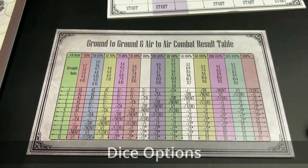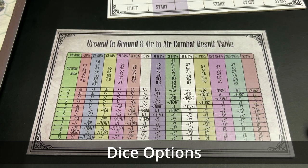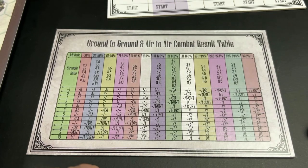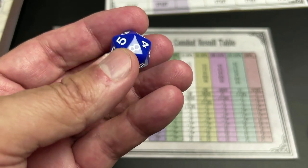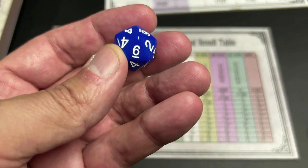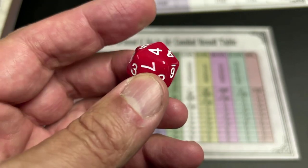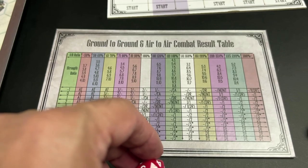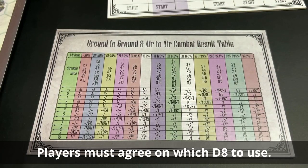The game includes various options for the die or dice you want to use. You must use a D8 — a die providing a result from one to eight. There is a standard D8 with eight sides. But there is also a custom 20-sided die that provides a result from one to eight, where you have a 10% chance to roll a one, two, seven, or eight. There is another 20-sided die with a 5% chance to roll a one or eight, 10% to get a two or seven, and 15% to get any other result. There is also a 10-sided die used for other purposes in the game.